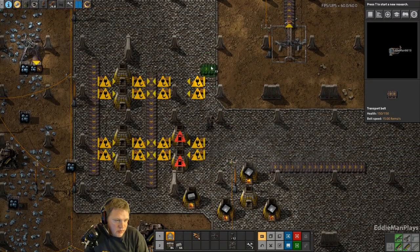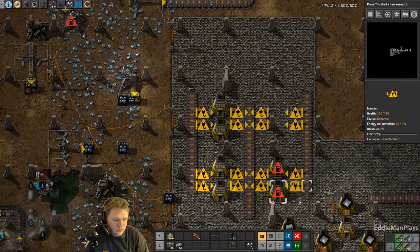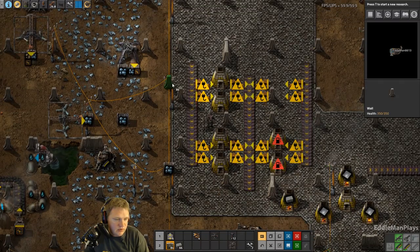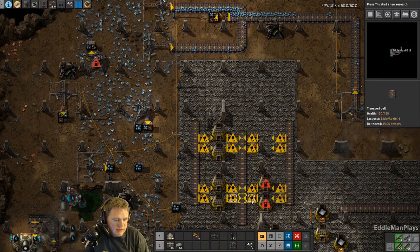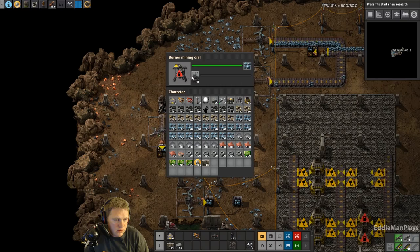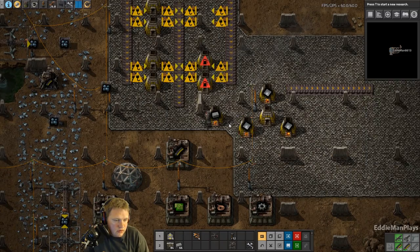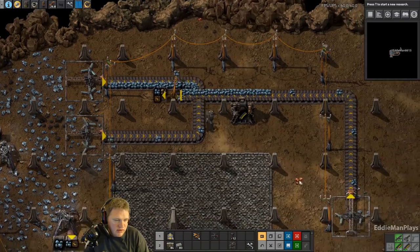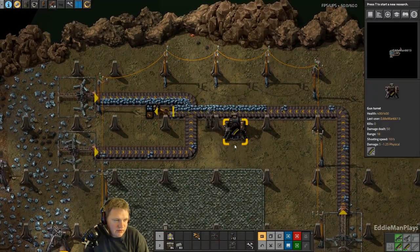This will be the start of our first smelting column. I like this design and technically we can close this wall in. We'll do a set of eight here and another set of eight there, so that'll be sixteen smelters total. We'll do iron here and then I need to make a little mini one here for stone to get the stone going. We're going to need to get the copper going also, which means we're going to need to find more copper.